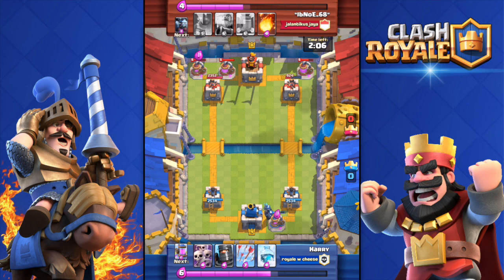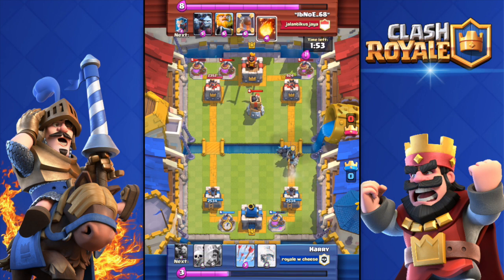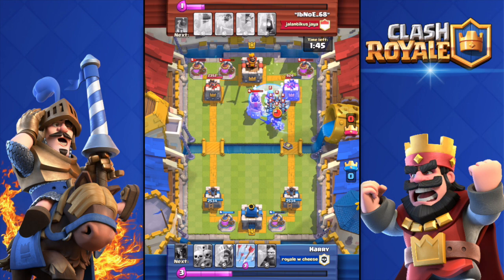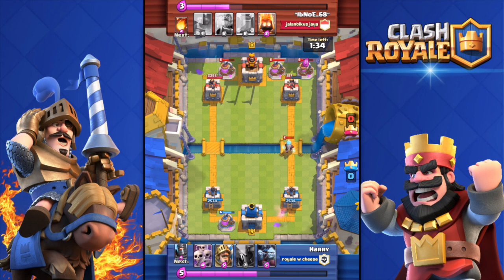The first combo is the Prince with the Minion Horde — so overpowered. If he has a Fireball you're screwed because he's gonna kill your Minions and get the Prince to half health. Make sure he doesn't have a Fireball, or force him to use it first by dropping Barbarians or Skeletons. Here we go — PEKKA and Dark Prince. He dropped the Fireball; I used Freeze but I arrowed the Minions. That tower is down to 800 health.